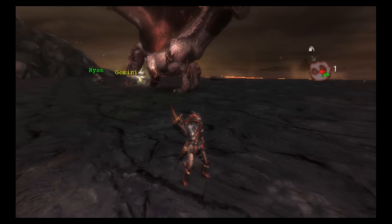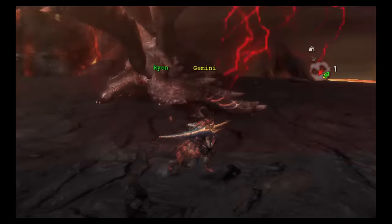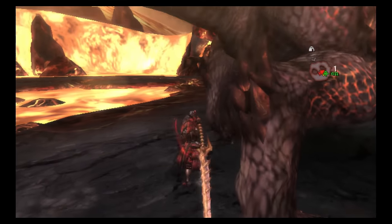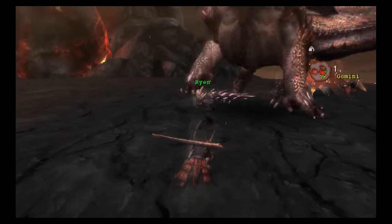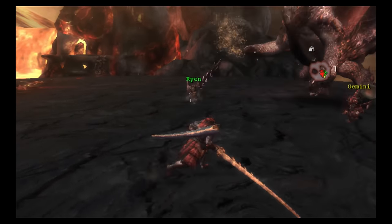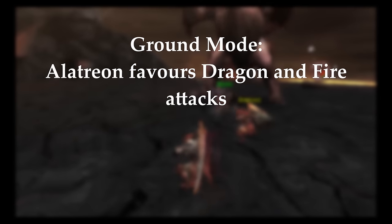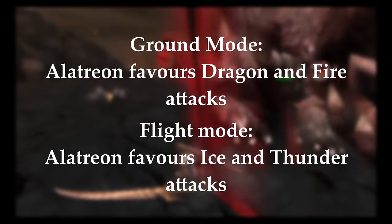Alatreon's fight in Monster Hunter Tri is quite difficult, as Alatreon deals a lot of damage. In third gen, Alatreon has two modes: ground mode and flight mode. When in these modes, Alatreon's attacks change accordingly. In ground mode, it favours dragon element and fire element attacks; however in flight mode, Alatreon prefers to use ice element and thunder element attacks.